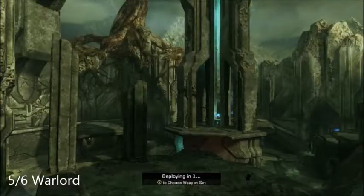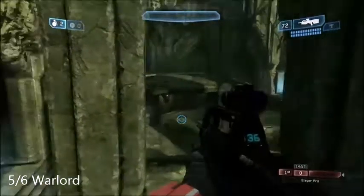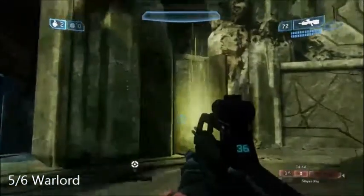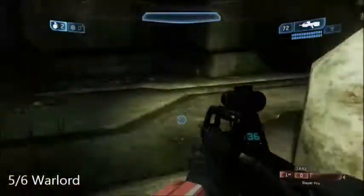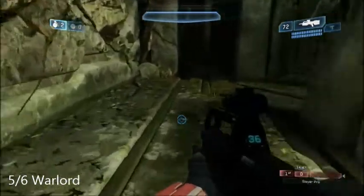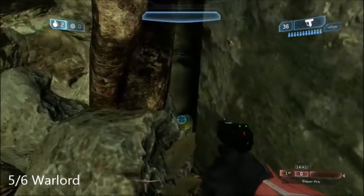Next one is on Warlord. This one's an easy one. What you want to do is head over to the gold side and back to the altar. Here I am going up the lift, heading over there. And right behind this little rock here is going to be the soda can. Boom.